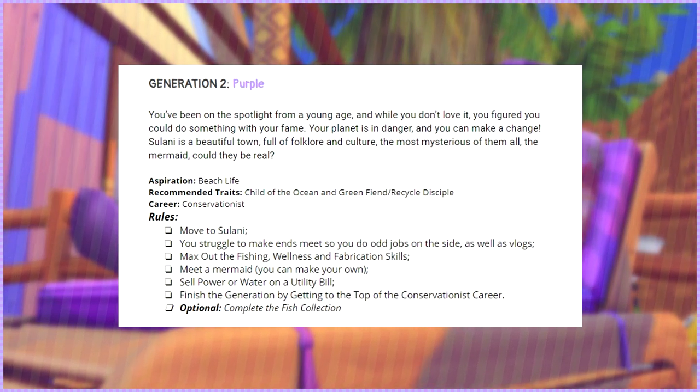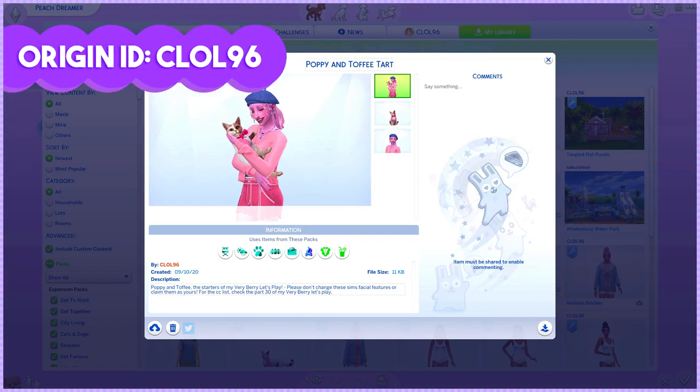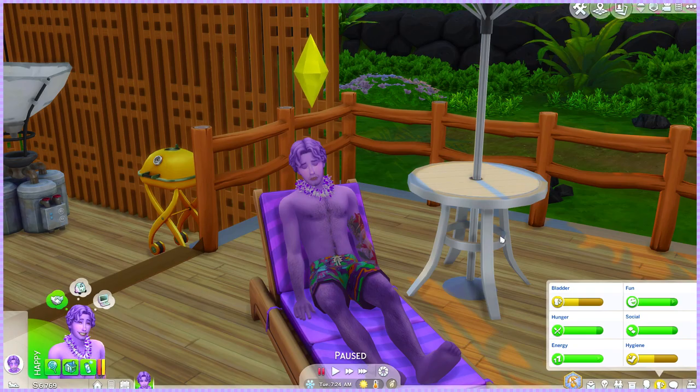Since we've completed the first generation, I'm going to be putting our previous family in the gallery. You'll have Poppy with Toffee as the starter — that's how I started this legacy. I'm also going to be sharing the family as I left it on the previous generation, with all the kids as teenagers, with Fruitcake, Bob, and Beach.